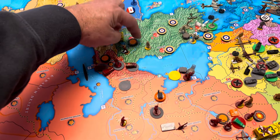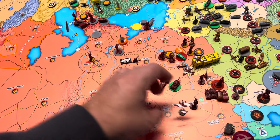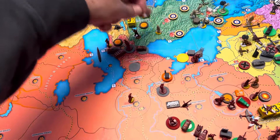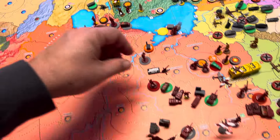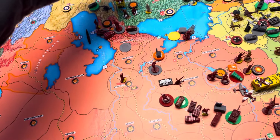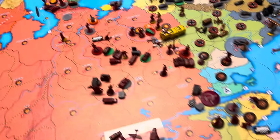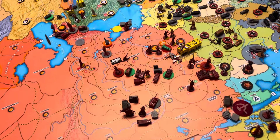We're going to try to take eastern Anatolia. There's a paratrooper there. We've got this air transport and a paratrooper in Moscow — one, two, three, four — he'll drop in there with a movement of three left. The medium bomber from Smolensk — one, two, three, four — will have a movement of two left. So we have just two rolling dice battles, plus the convoying and the walk-ons.